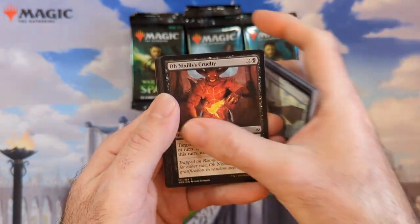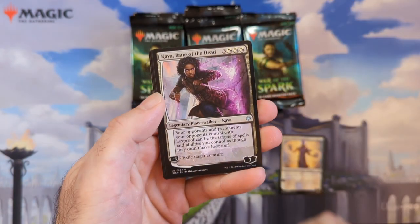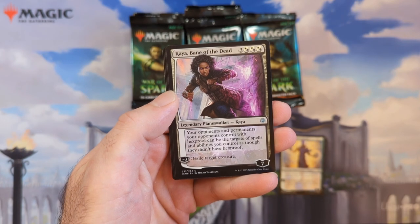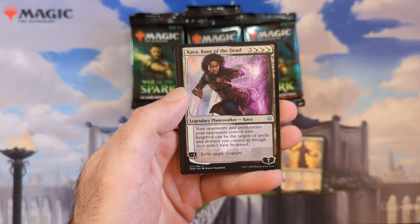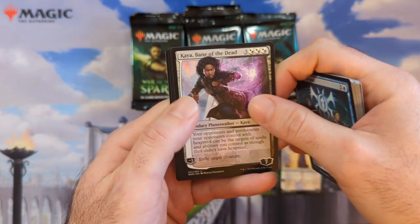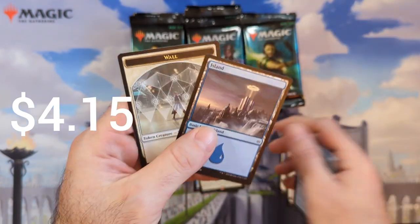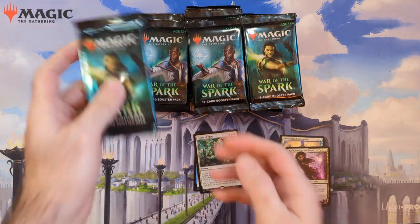Box prices were like $180 for a while, now they're around $150 — not terrible for a set this old. We got Kaya, Bane of the Dead: your opponent's permanents with hexproof can be targeted, so this basically nullifies hexproof. That's what I was saying — some of the uncommon planeswalkers are actually really useful. Then we got Finale of Glory, and that's definitely Ravnica-style art on that land.